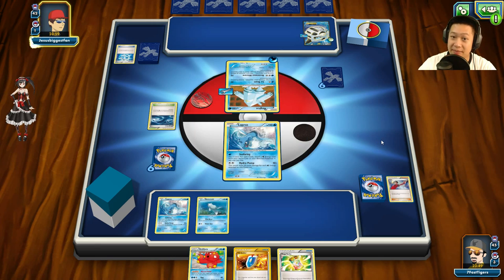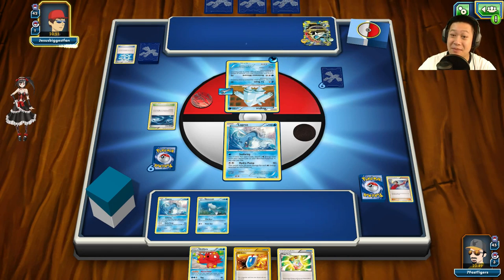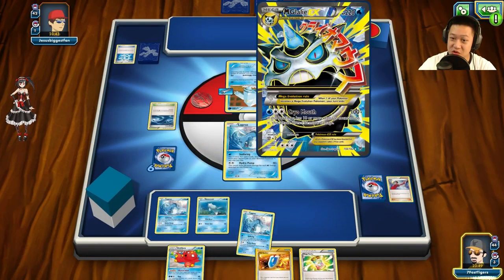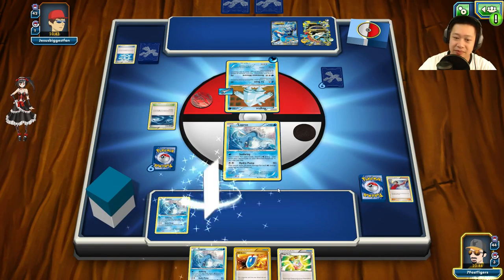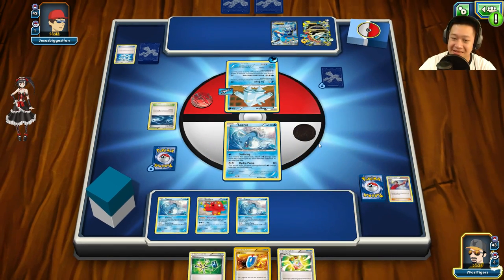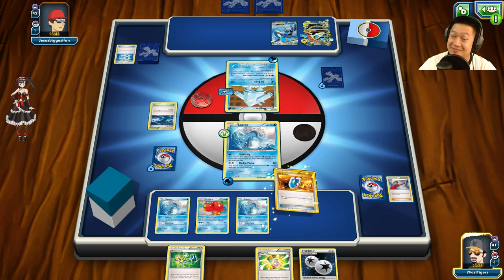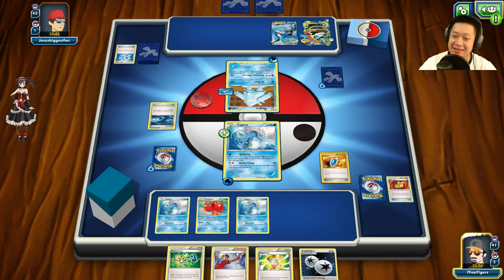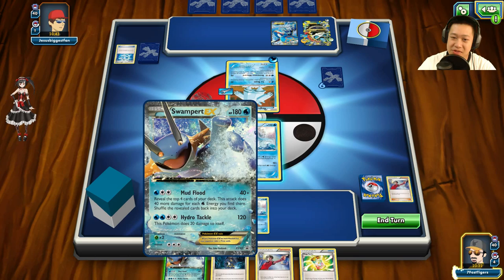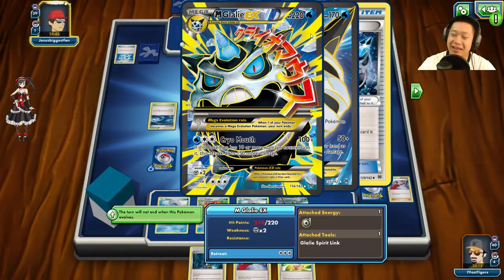He's putting a Rainbow Energy on Mega Gallade instead of Regice. I can't one-shot this, so I have to be careful. I'll put Octillery and Lapras down and use Abyssal Hand. I don't want to use Judge because that gives him useful cards — but actually I'll Judge because I need the cards myself. He gets more cards too. I drop Swampert but there are no Energies available yet, so I'll end my turn.